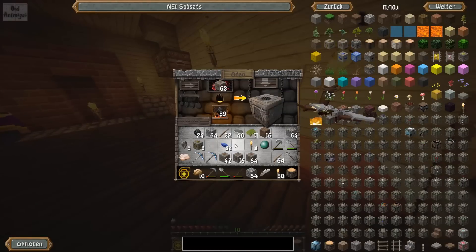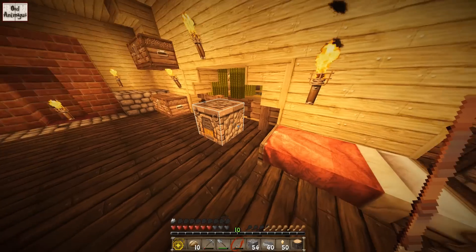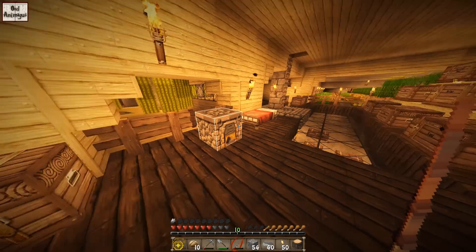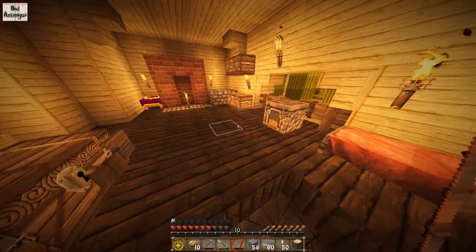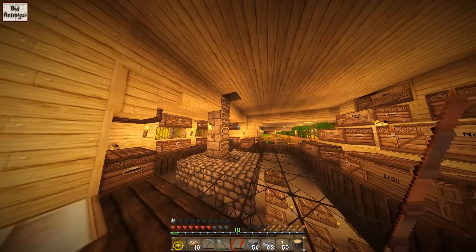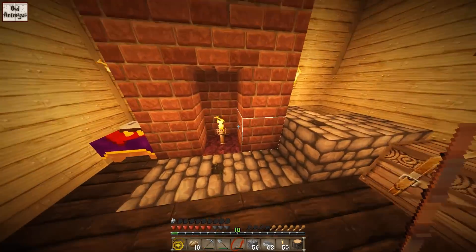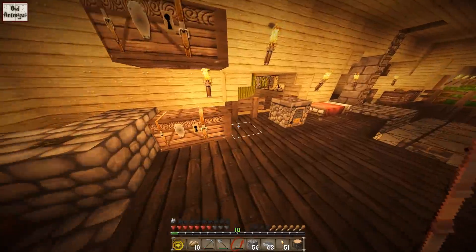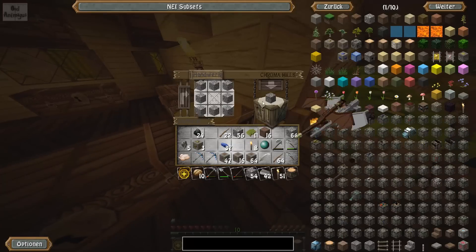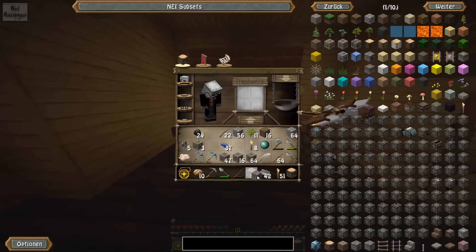I'll quickly take out the iron - we have 40 pieces now. I'd actually love to make another furnace, because I don't want to smelt iron in the furnace system, since we don't get XP for that. You can see when I take it out now I get XP points - that's not bad at all. The question is just where to best put the furnaces. I could put them in the fireplace for now. Let's do that - I'll build another furnace and then dismantle the other one.